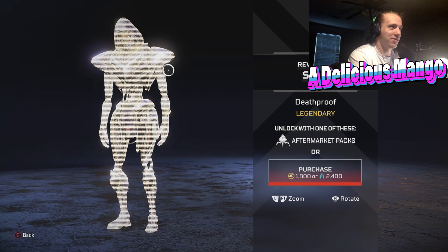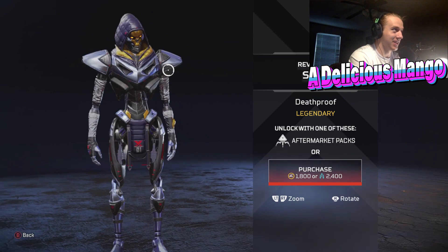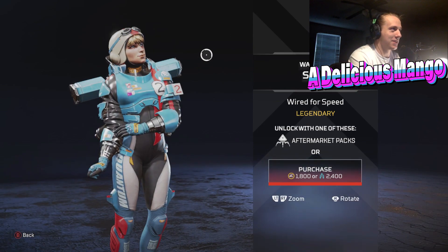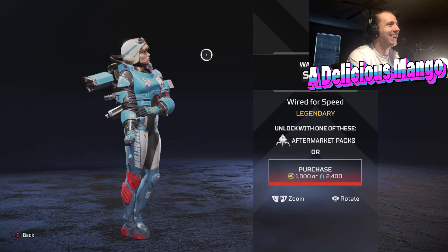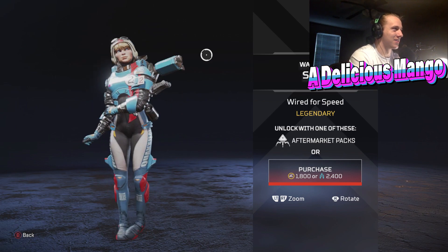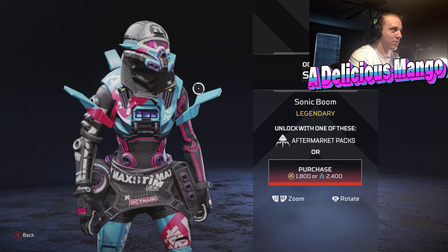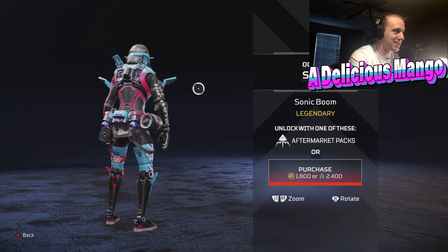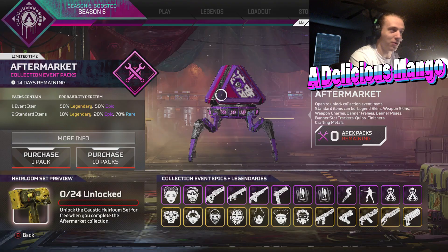Now let's get into the legendaries. We've got the Deathproof Revenant skin — a lot of people really like this one. This looks sleek, really, really good. Over here, the Wired for Speed Watson skin, or as a lot of people — and I — will probably call it the Thomas the Tank Engine skin. It looks like she's kind of Thomas the Tank Engine with the features and the colors. This looks really good. And this Octane skin might be my favorite in the whole bundle — it's like Octane meets Daft Punk. The colors are amazing. His little eye shield visor goggles thing says Octane on it, which is incredible. That might be one of my favorite skins in this whole thing.